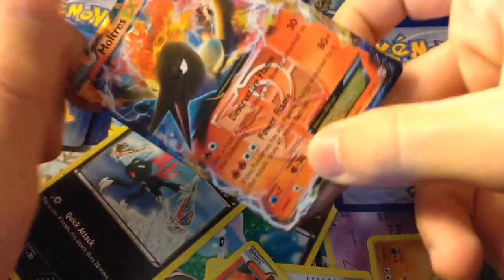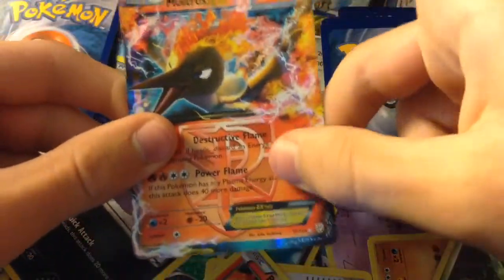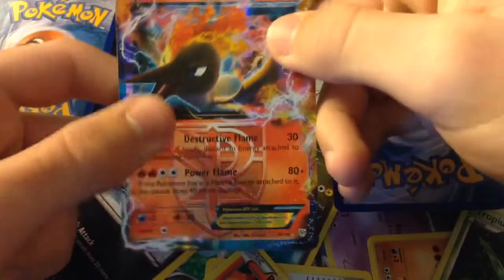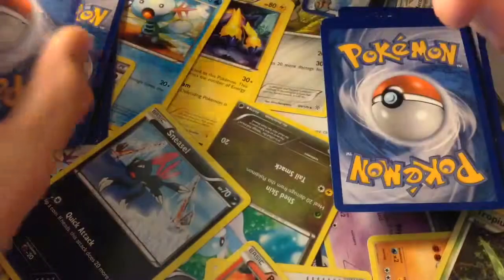Next we have a Moltres EX by Team Plasma, because it has the Plasma Edge around it. We have the Legendary Bird here — Destructive Flame, Power Flame, 80 plus damage.